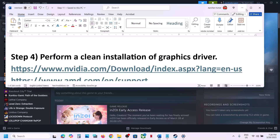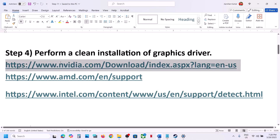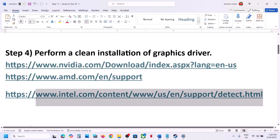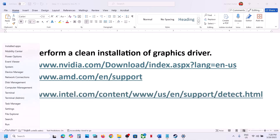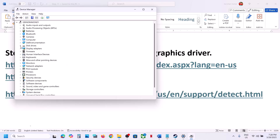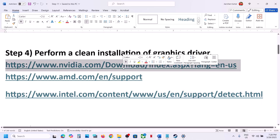The next step is to perform a clean installation of your graphics driver. If you have an NVIDIA card, go to the NVIDIA website. If you have an AMD card, go to the AMD website. Also update your Intel graphics card driver if you have one. In my case I have both Intel and NVIDIA, so I'll show the NVIDIA process first.